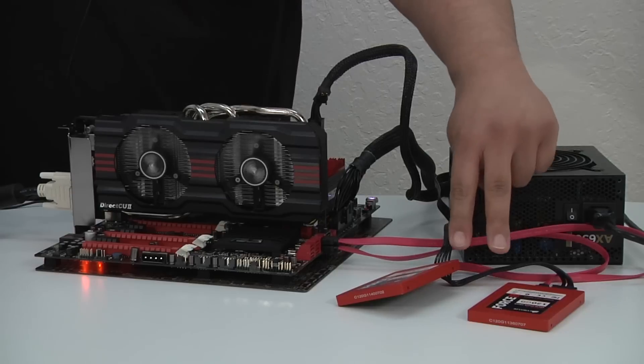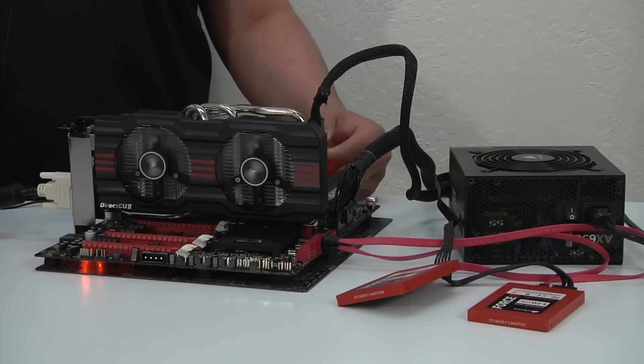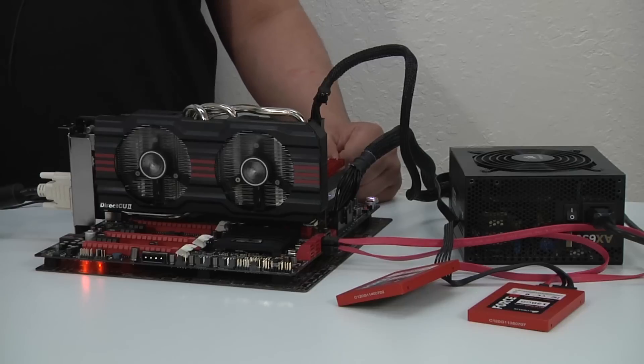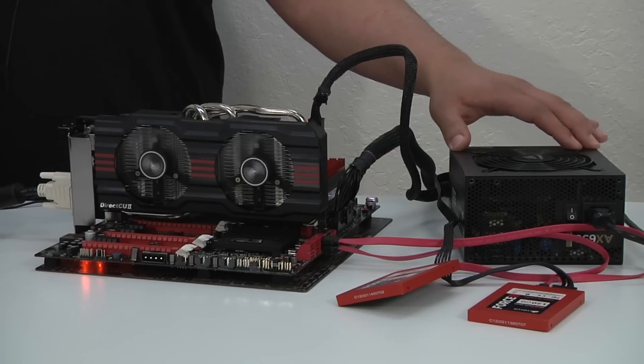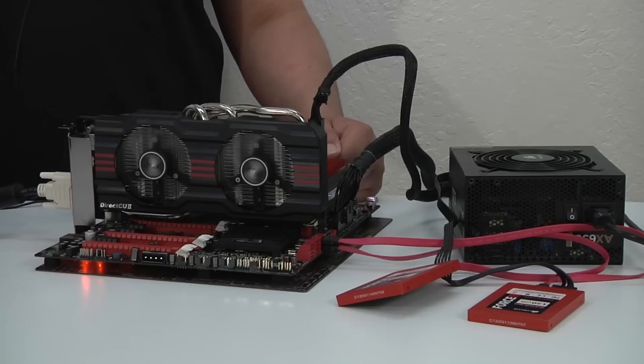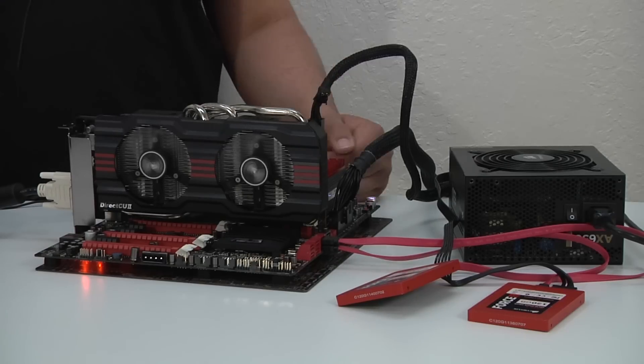We have two Corsair Force GT SATA 6G SSDs at 120 gigabytes in RAID 0, running off the Maximus 5 Formula. And lastly, we've got a really quality power supply — Corsair's AX 650 watt PSU. This is a gold series PSU at 90% power efficiency. It's also very quiet, which aligns nicely with the quiet nature of the card.